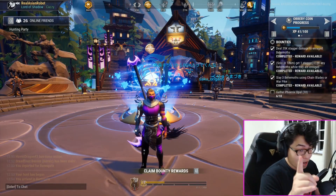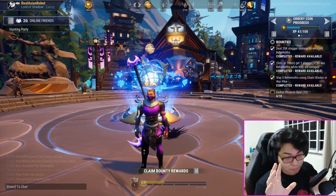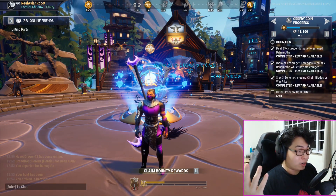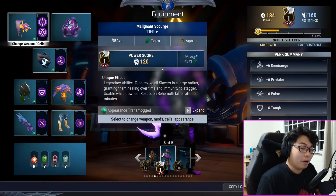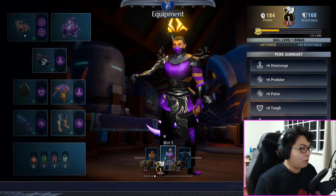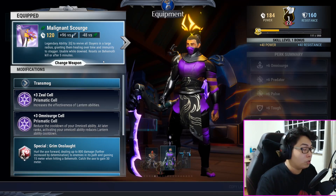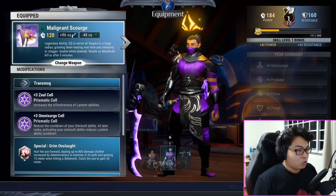Hey, what's up everybody — this is another build that you guys have wanted to see from me. Due to my family tragedies last week I wasn't able to release this build, but here it is: the ultimate Revenant Axe. This is a very different style to what you've seen previously, but it is very strong.